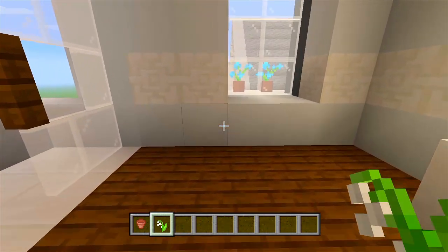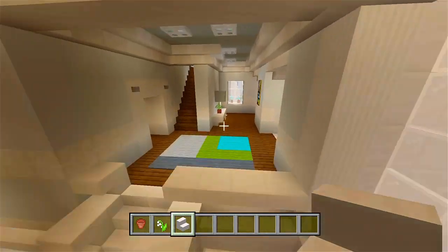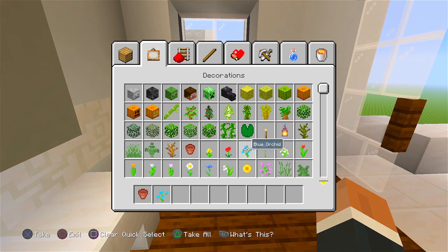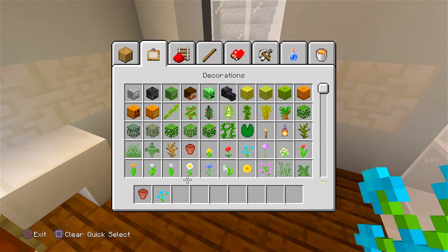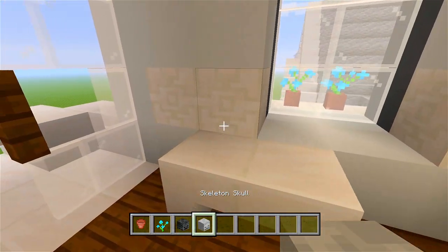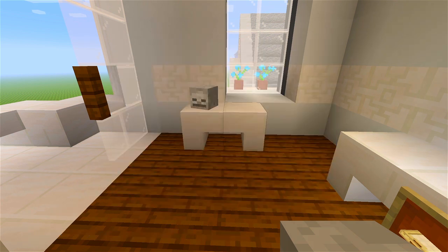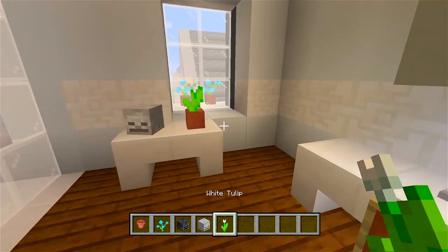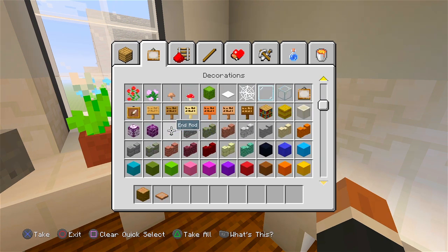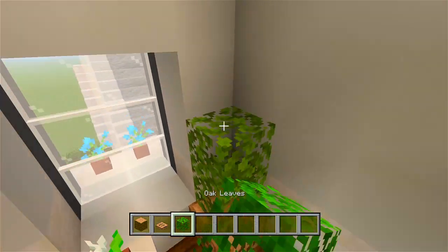I'm thinking should we add another little table right there? Looks a bit empty. Let's do the same table on this side. On top we'll have a flower pot with a blue orchid. I'll grab the wither and regular skeleton skull — on this side we'll have the wither one, and on this one the regular skeleton skull. And instead of the blue orchid, let's have a white tulip. We can also have a bush in the corner — that works pretty good. So we'll grab the jungle log, jungle trap door, and oak leaves, and put it right there in the corner.